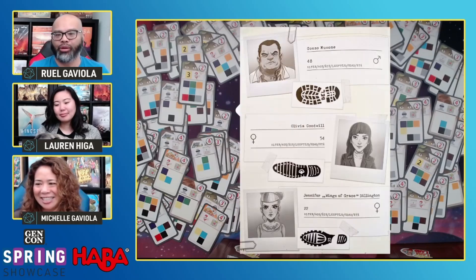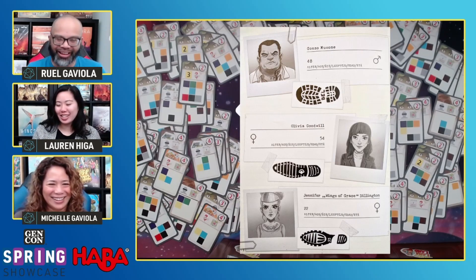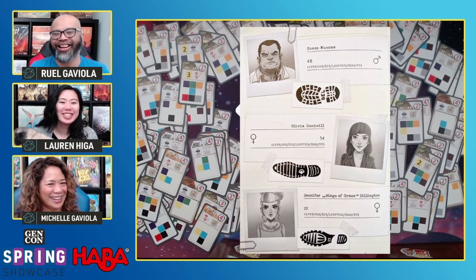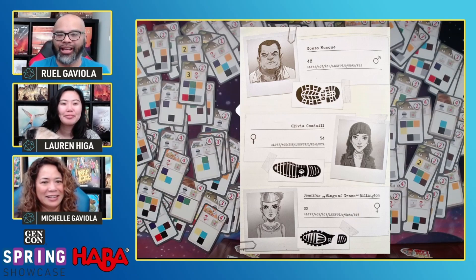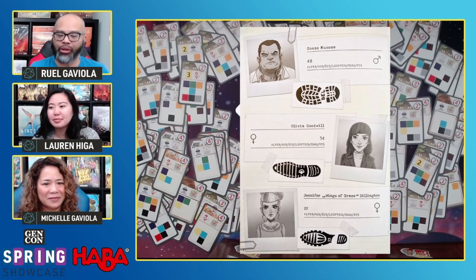And then these are the perpetrators. Boo. We have Gonzo, Olivia, and Jennifer. We'll talk a little bit more about these as we continue here.